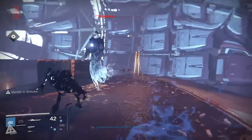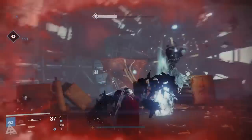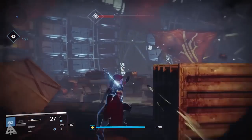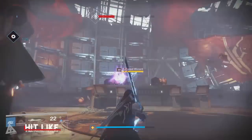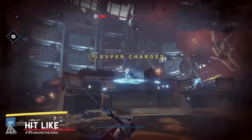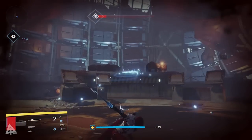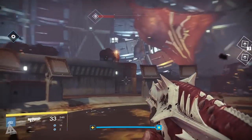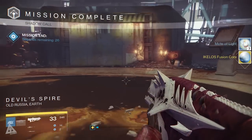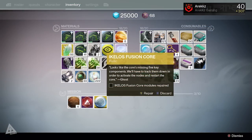Once you complete the Curious Transceiver it will send you back to the Cosmodrome to speed run Kate's Tower — basically the second half of the story mission. Once you turn the bridge around you have to run from the bridge to the final boss room, take out three wizards in four minutes. Don't worry about killing enemies, speed run past all of them, get to the final room, loot the chest, kill the three wizards, and you'll get the Icolos Fusion Core.